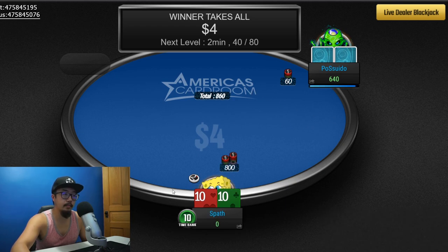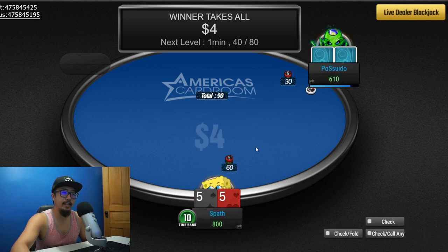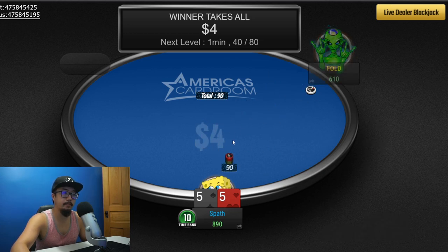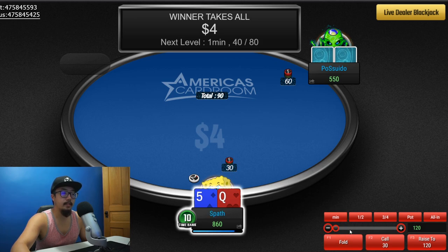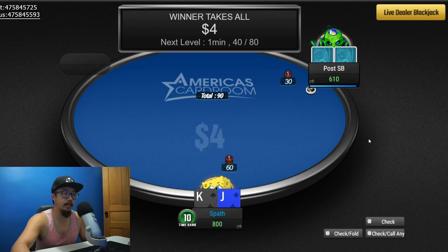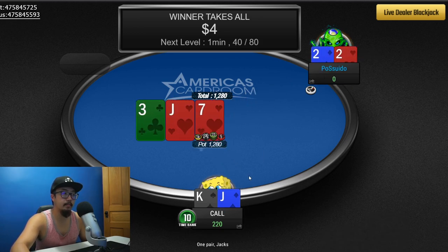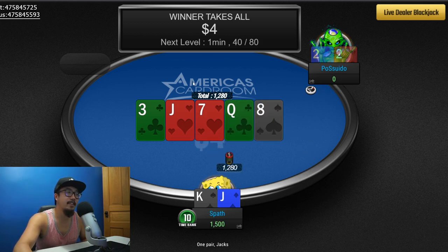Nine-seven suited — at this point would have been a shove hand if we let it play out. Pocket tens — shoving that. Let's see how this goes. He's thinking about it. Pocket fives — I keep getting these pocket pairs, which is awesome. Five-queen — I have a feeling he's just waiting for his shove hand. I don't want to risk it. Here we go — this is his shove hand because we are totally calling. We got jacks — hold, hold, hold! Yes! All right, we got it!